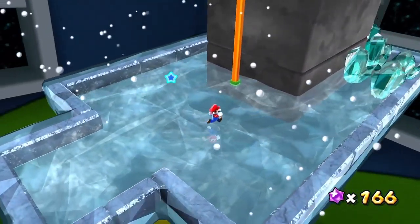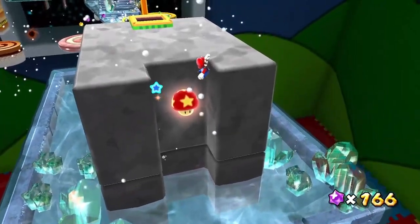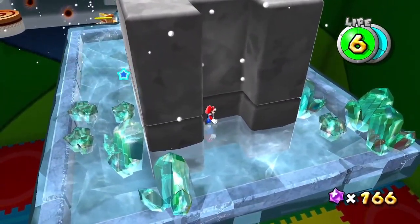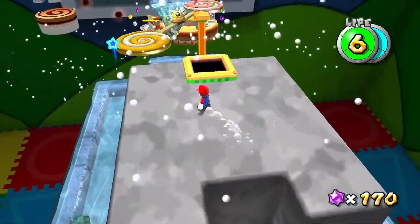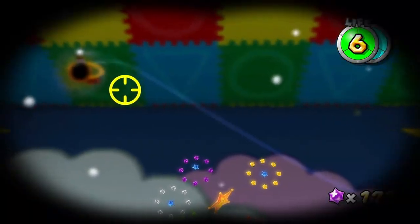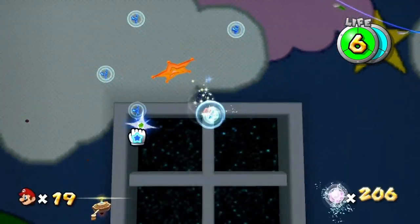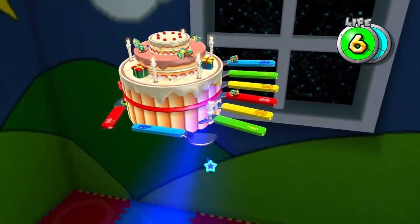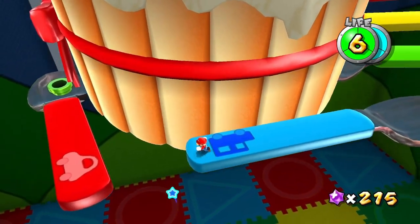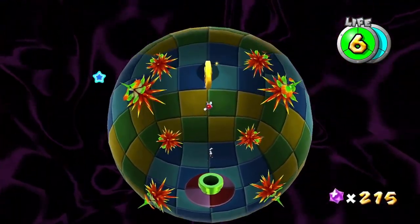That's where the skeleton costume in Odyssey comes from — it comes from this game, it wasn't made up for Odyssey. It reminds me of one of the last outfits you get for Crash in CTTR. That death always used to freak me out as a kid, especially during the Comet missions where electricity stuff was involved — I was super paranoid. They could have mitigated the nightmare fuel by just keeping the mustache on the skeleton like in the Odyssey costume.